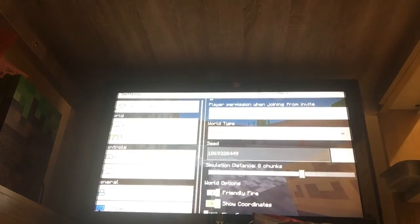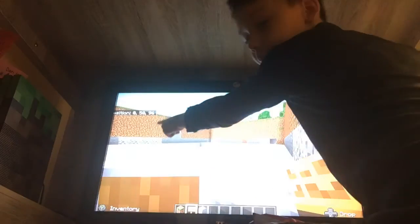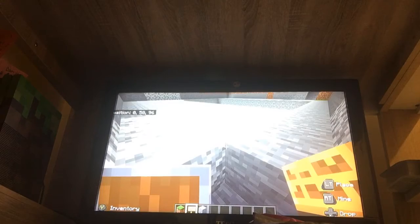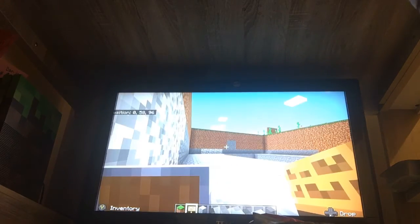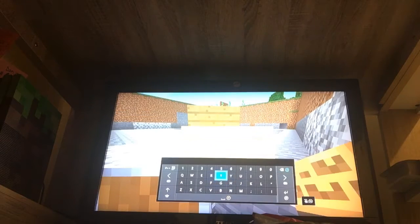Right here you'll see 'Show Coordinates' — make that on. Now you'll see that up there on the Y coordinate. If you don't, just reload Minecraft. Now you have to note the coordinates.